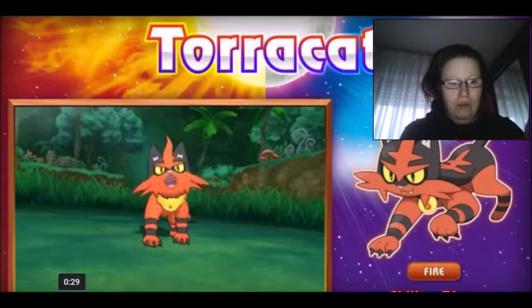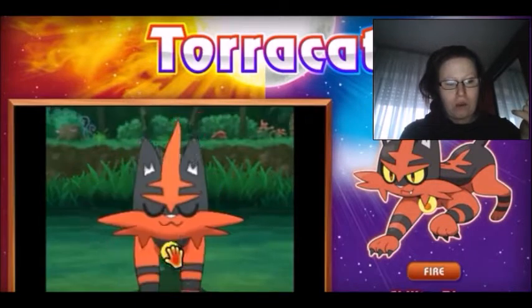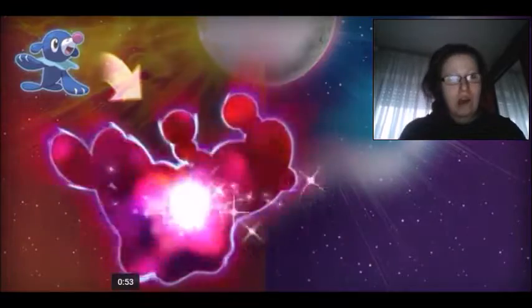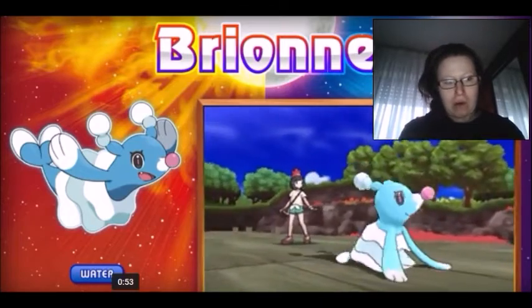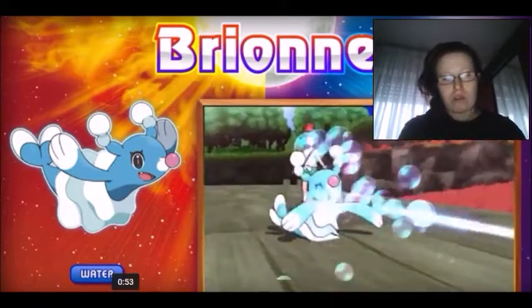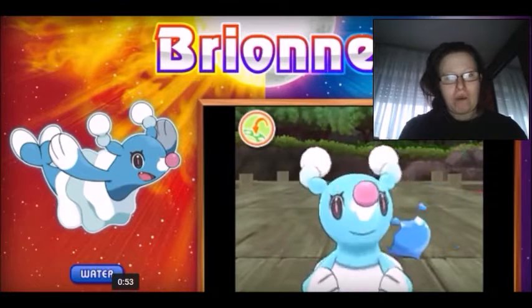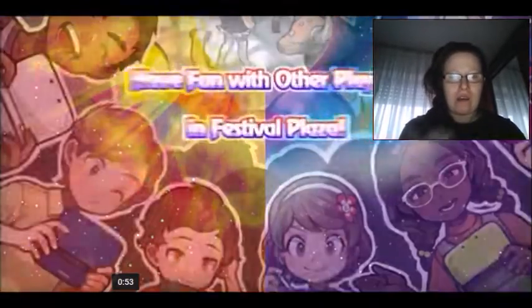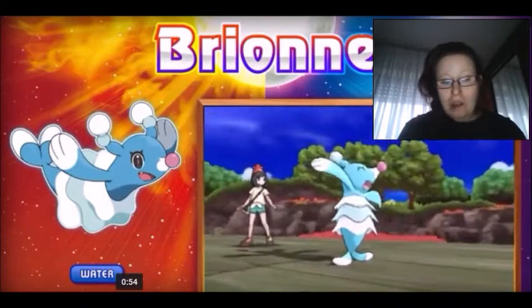So we've got three evolutions: Torracat looks pretty cool, and the water type one is one of my favorites so far. I think I'm gonna stick with it — I'm going for the seal-style Pokémon just because it's kind of my favorite species. It looks like a seal, and I've always loved seals. I remember in the old Pokémon games like Yellow Version, I was always fascinated with Dewgong and Seel.